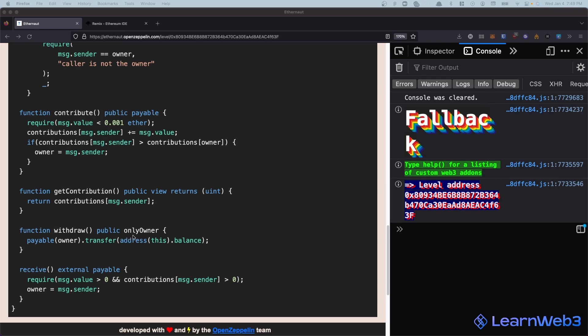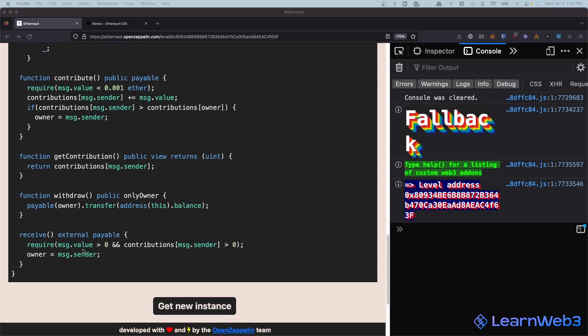Then there's the receive function, which is like a default fallback function. It requires msg.value to be greater than zero and our contribution to be greater than zero, and it also changes the owner - interesting. The way the receive function works is you just send some ETH to this contract address, and since you're not explicitly calling a function, the receive function is automatically called. If a smart contract doesn't have a receive function or a fallback function, you cannot send ETH directly to it - that transaction will just fail.